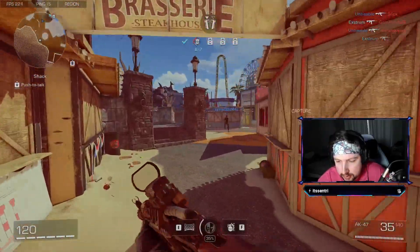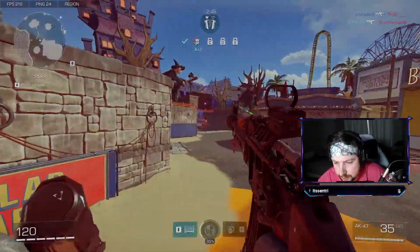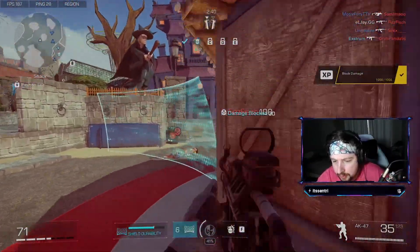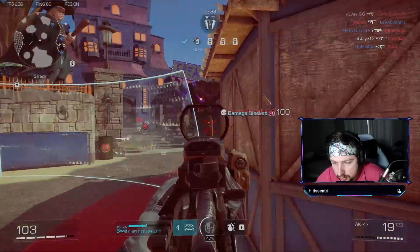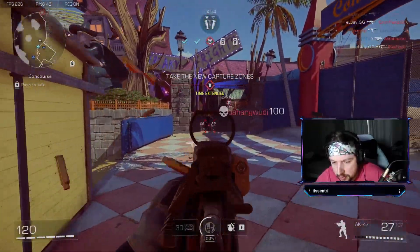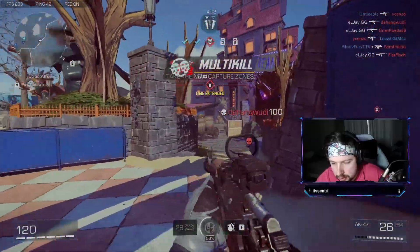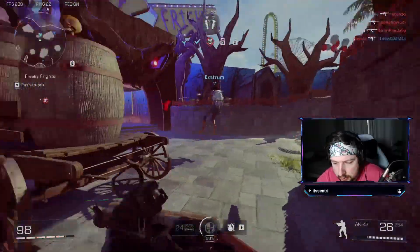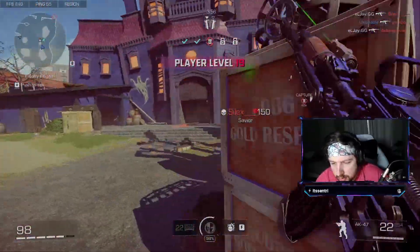Got them all! Close to me. Mid. I got the mid guy. Another one going back. Get out of here. One more on the right side. Left and right. We got it, we're good. An exploit can't make them not shit, so fuck them.